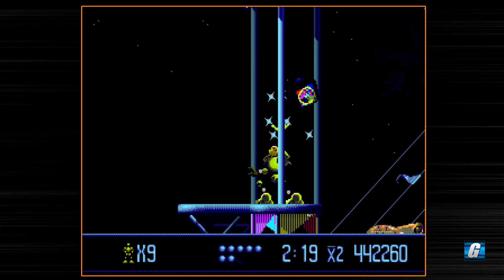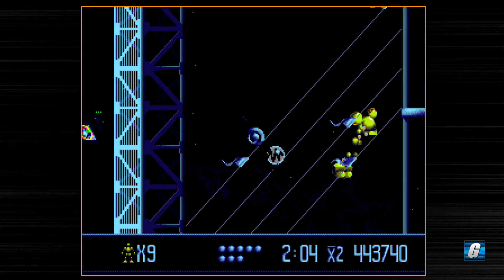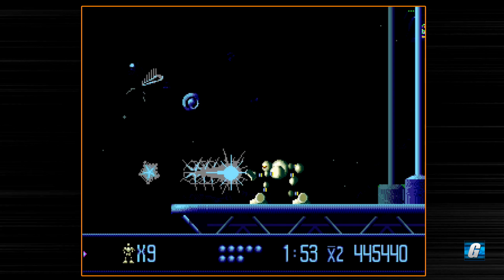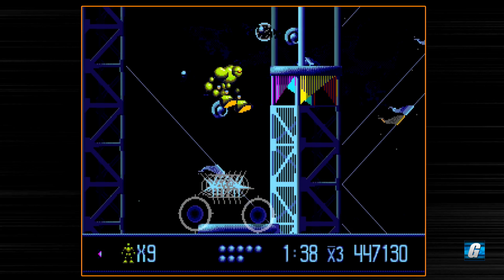We're about three quarters of the way through the game now, and this level actually isn't all that long either. We can go ahead and use the grenade right here and fall through. I don't think I'm supposed to fall down like this — I probably should have gone upwards. But we just tore right through those enemies, so if you're just trying to go through the game quickly without collecting everything, doing that is probably good.